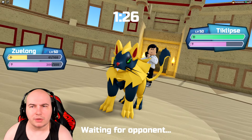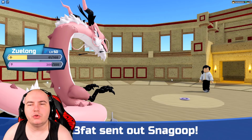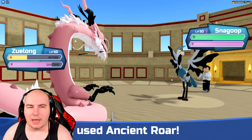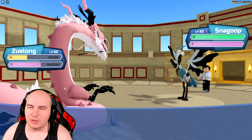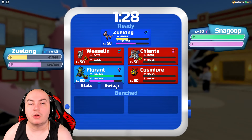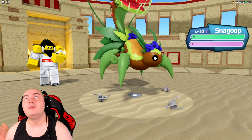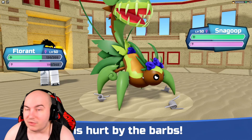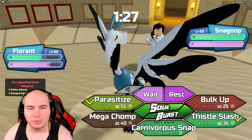I might as well use this time to get all my energy back, then put on the pressure. Sirenite should go down. If Eclipse comes out, I'll just Ancient Roar — losing boots actually helps me here, because beforehand I would have had to switch out or Thunderstrike Eclipse. They actually double into Snagoop, but I did go for Ancient Roar regardless.